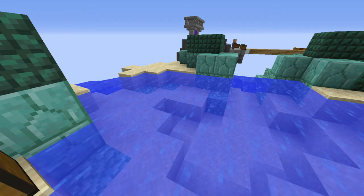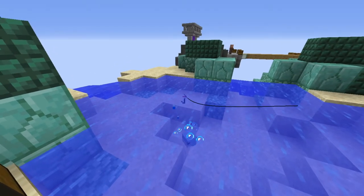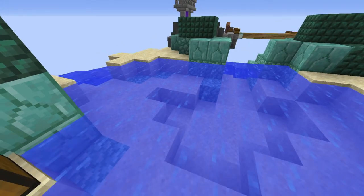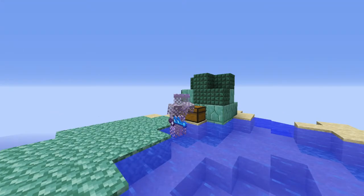Now that you have your fishing gear ready, just fish normally as you would in normal Minecraft: cast your hook with a right-click, wait for the water particles to go by your hook, and right-click again to reel in. Pretty simple, right?